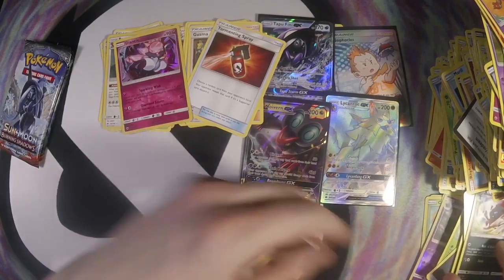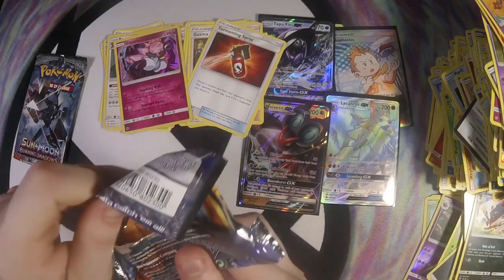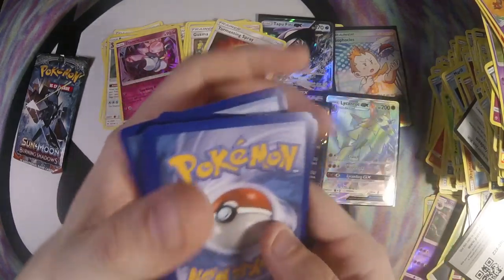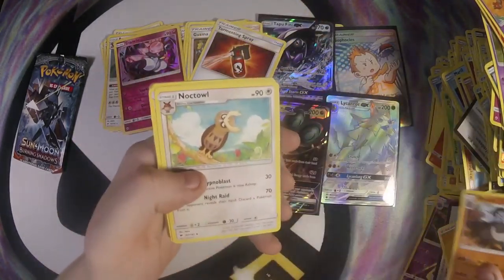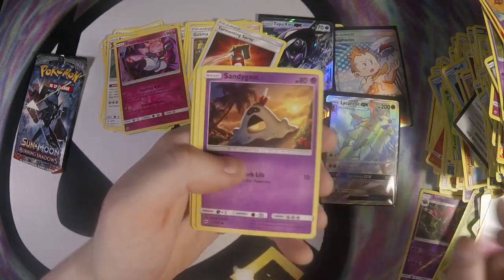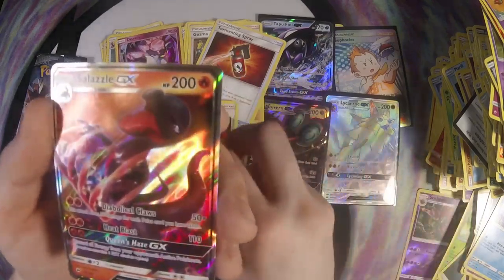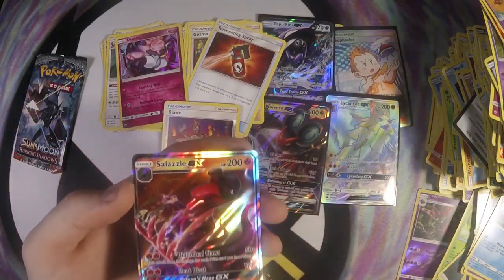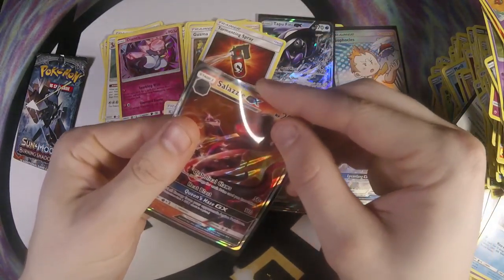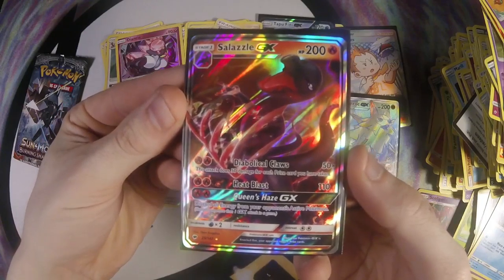Charmander and a Weavile. Two more — the last packs. We did get a Lycanroc GX and a Full Art Sophocles. Panipede, Four C, Kiaway, and Salazzle GX! Salazzle is a pretty good card late game — if you can use Diabolical Claws, it does 50 times the damage for each prize card you have taken.